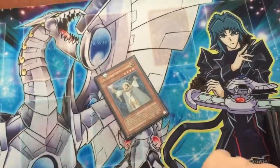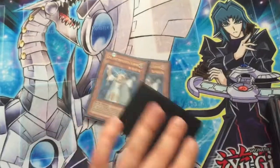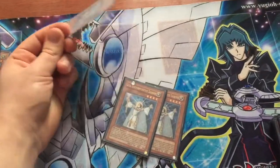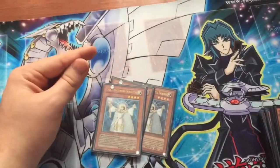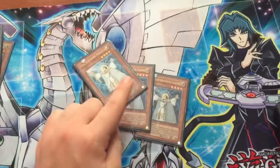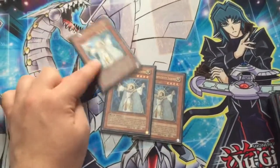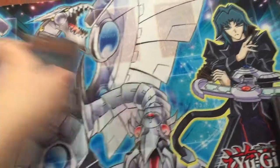Next we have 3 Lyla. Lyla's amazing because Vanity's Emptiness is a thing. You want to pop Vanity's if that's the only thing on the field. But if they have other back row, pop the other back row first and then use Lyla. This baits out stuff like Solemn Warning. 3 Lyla.